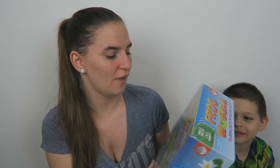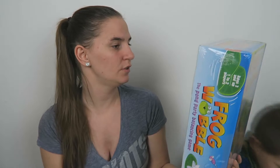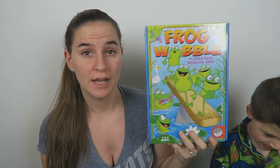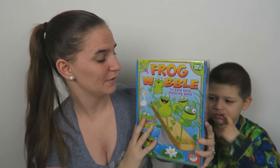This is called Frog Wobble, the Pond Party Balancing Game, for ages three and up. The pond becomes a playground for eight fearless frogs on a teetering log — can you get all the frogs to balance? It may take working together to stack, shift, and steady all eight wooden frogs on their wobbly log, or have a frog face-off and see who keeps the frogs afloat. Pretty much you have to balance them out since they're different shapes and sizes — I think it's also kind of a math game with equal values.